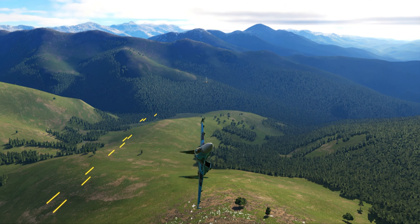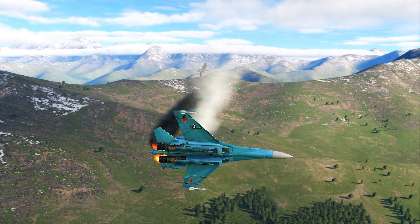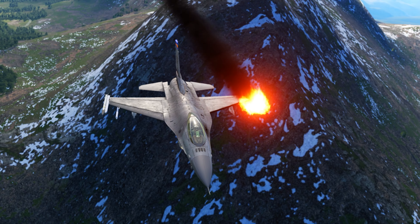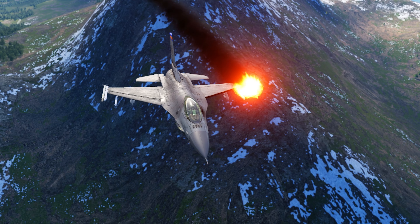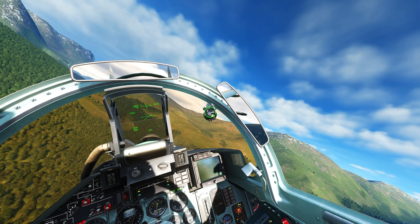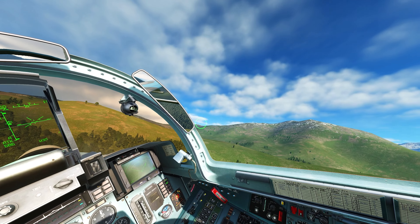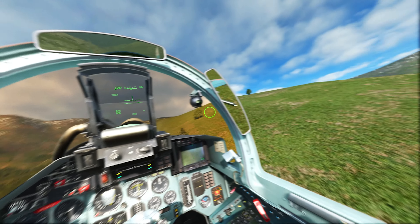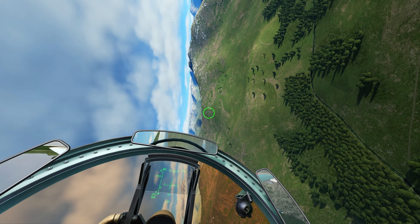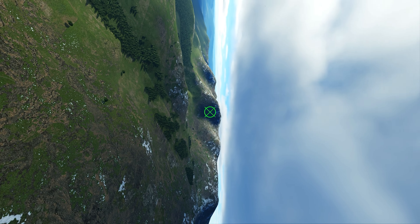From the previous fights I noticed something: if I stay committed to one fight — which I think is the right thing to do — I'm going to create problems for the wingman. The Viper does not want to be in a one-circle fight and he's going to have a hard time defending his buddy. That only works if I manage to force one of them into a one-circle. When one goes high, I'm going to stay committed to the one going low — and he reversed the turn kind of late, which means it's going to be a big circle.